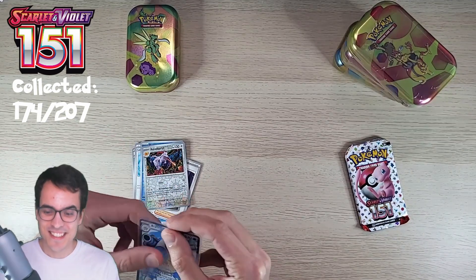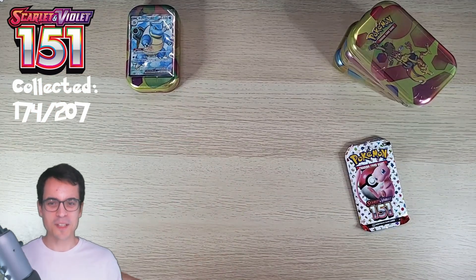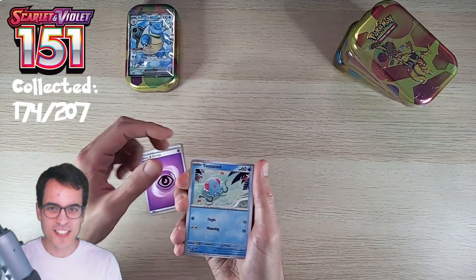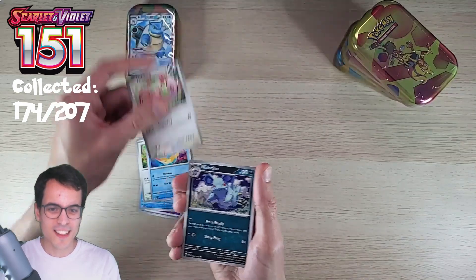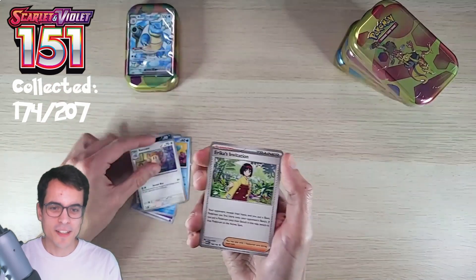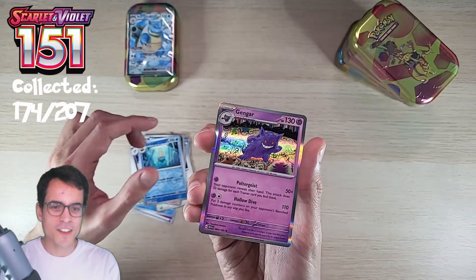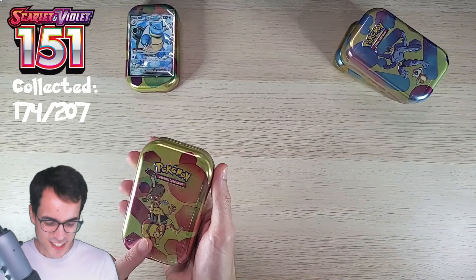It's going to be hard to beat already. Second pack from the Scyther tin: psychic energy, Tentacool, Rattata, Squirtle, Lickitung, Nidorina - we're still looking for the female Nidoran - Eradicate, Eric's Invitation, Nidorino, Omanyte, and a Gengar hollow. Awesome! First tin done with the Blastoise EX.